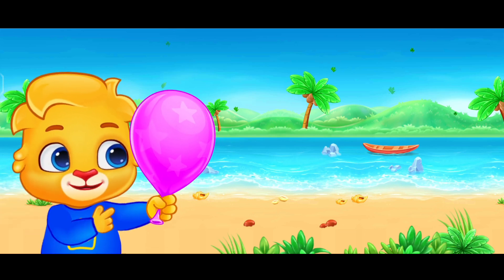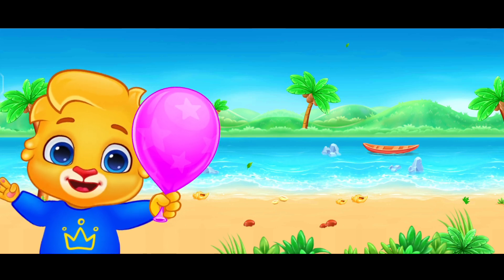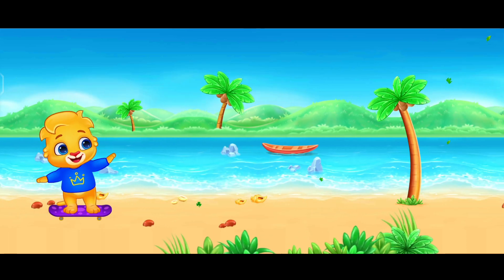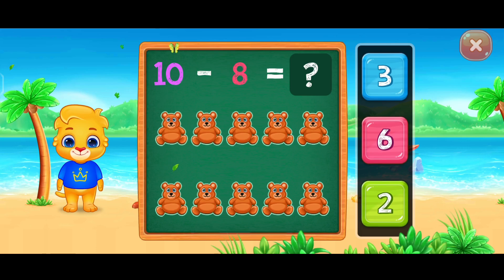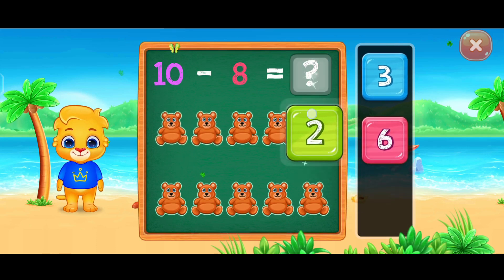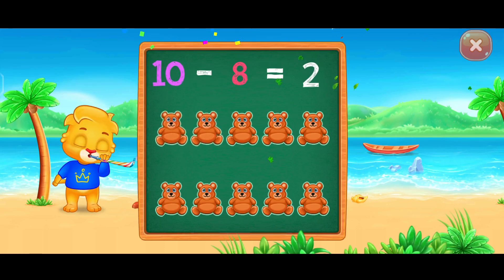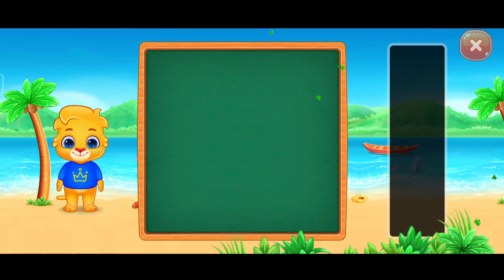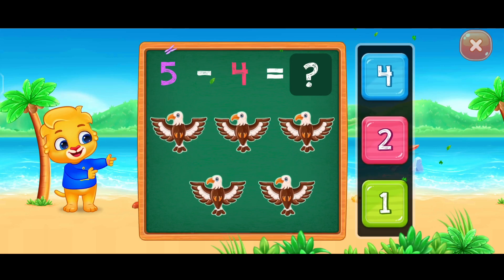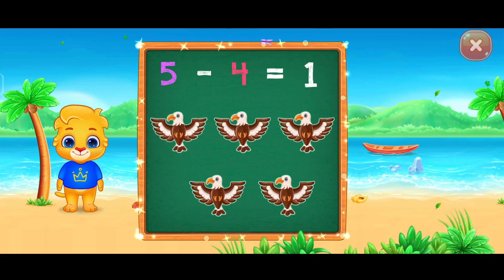Let's have some fun. Release this balloon on the count of three. One, two, three. Two. Woo-hoo! Ten minus eight equals two. Woo-hoo! Five minus four equals one.